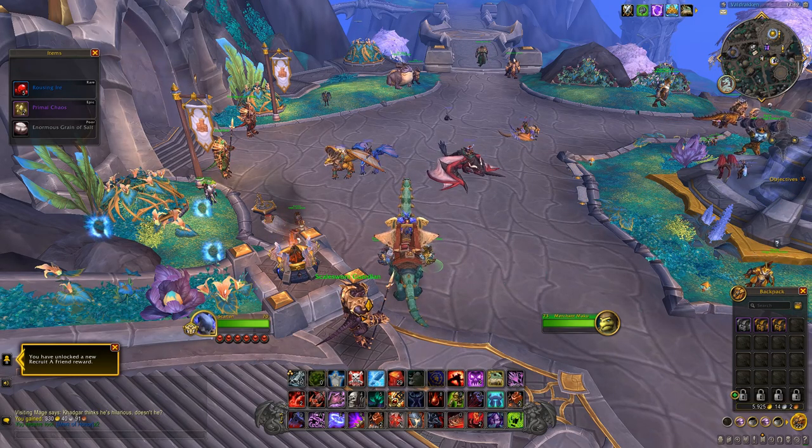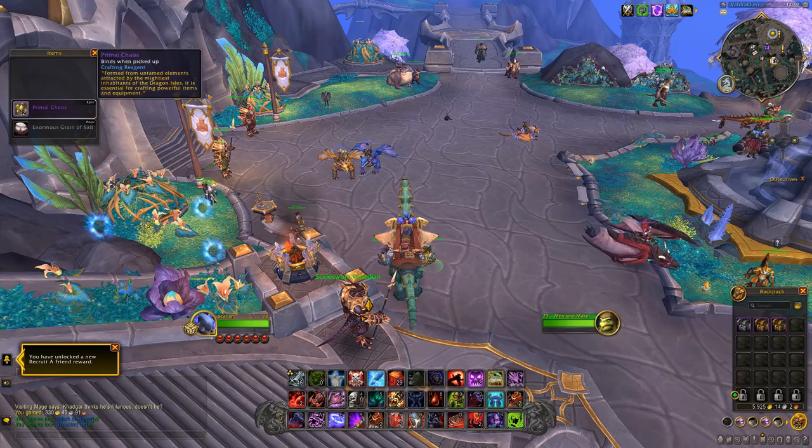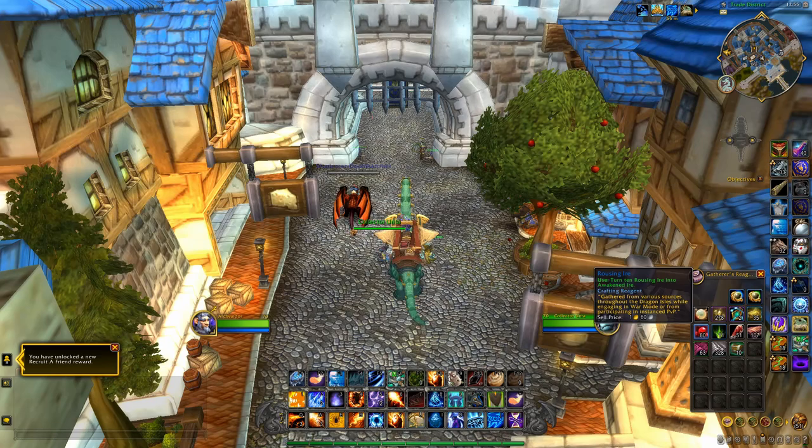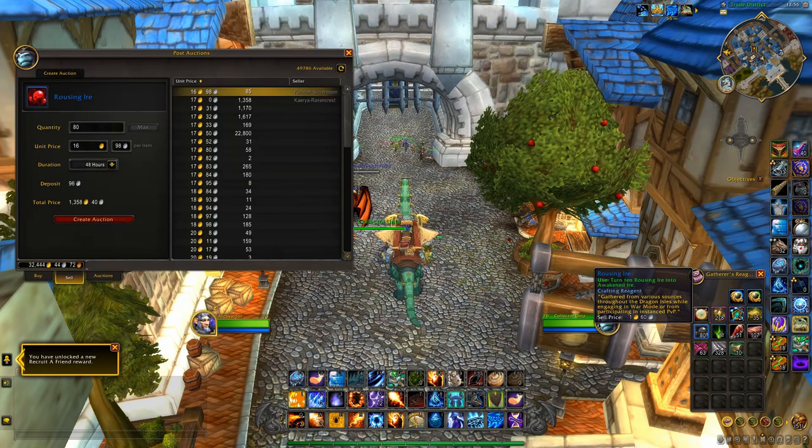The patterns will account for well over half of your monthly profits from PvP, but the other stuff does add up as we'll see. In addition to the patterns, you'll get Rousing Ire. This is useful for crafting, and while it seems to have gone down in value, each Ire still fetches 16 gold apiece.